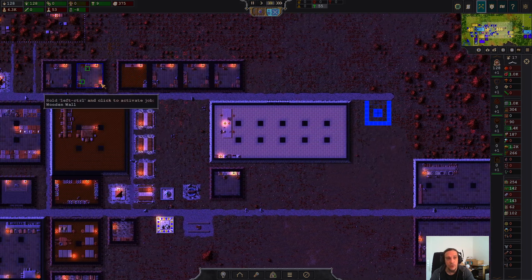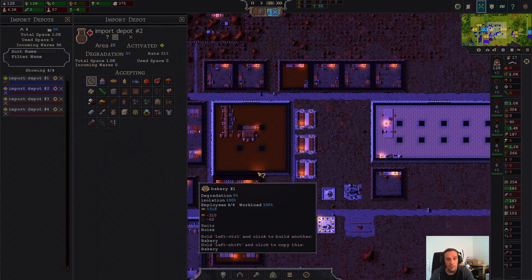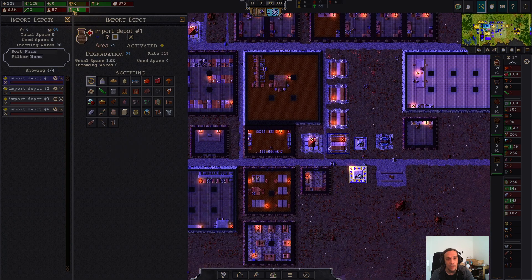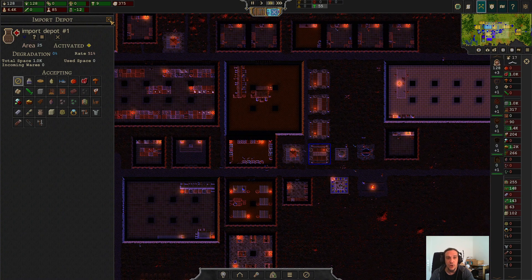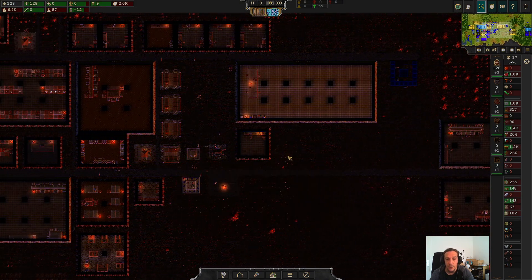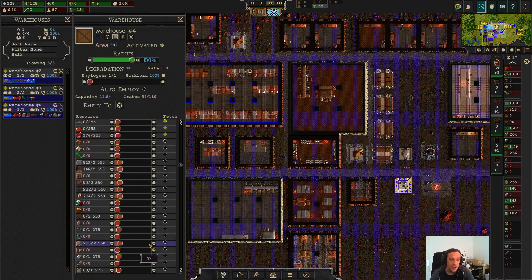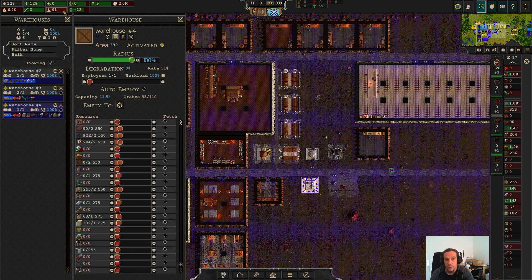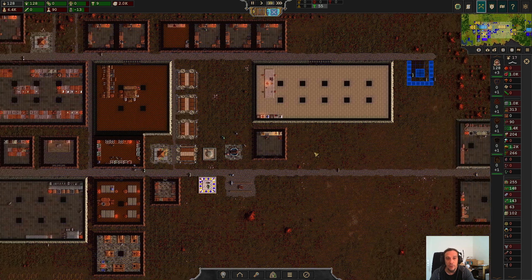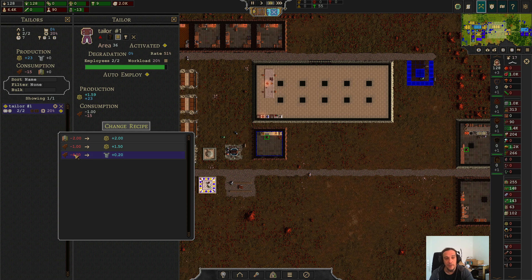We're going to need 24 pieces of armor for that. I'm going to disable my imports for a moment, wait until I have allocated enough money, and just buy that stuff. Alternatively, you can also construct tailors and tell them to produce it for you — tailors can produce armor out of leather, and that's a new thing for this version. You could just change the recipe at your local tailor.